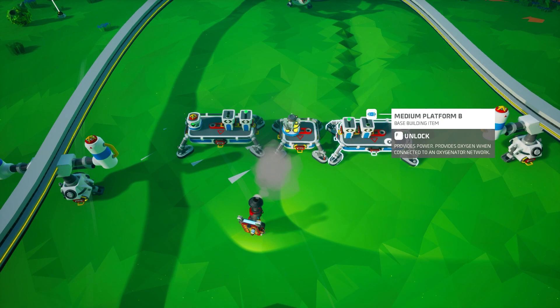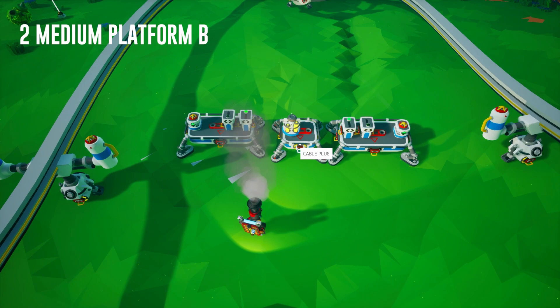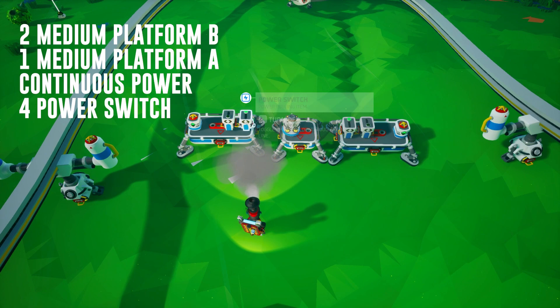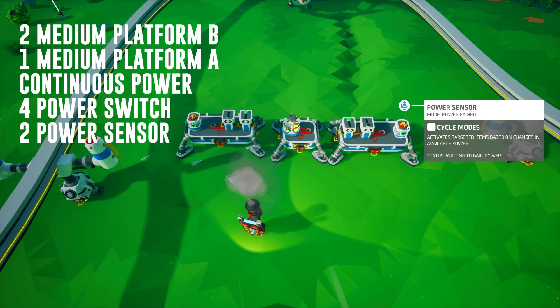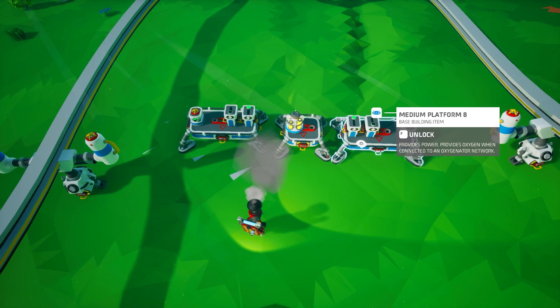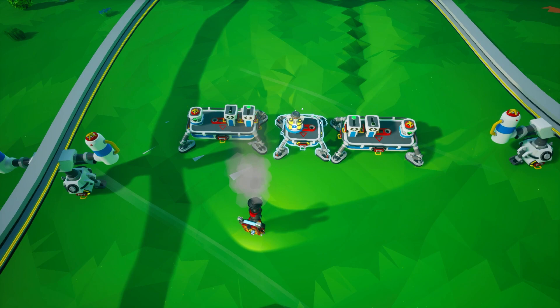To set this configuration up you're going to need two medium platform B's to hold the sensors, one medium platform A, some sort of continuous power — this could be an RTG or a cute RTG, just make sure the power is always continuous and running. You're also going to need four power switches and two power sensors. The power sensors are going to be set to powered gain. Set your configuration up with the medium platform A in the middle with the RTG on it.